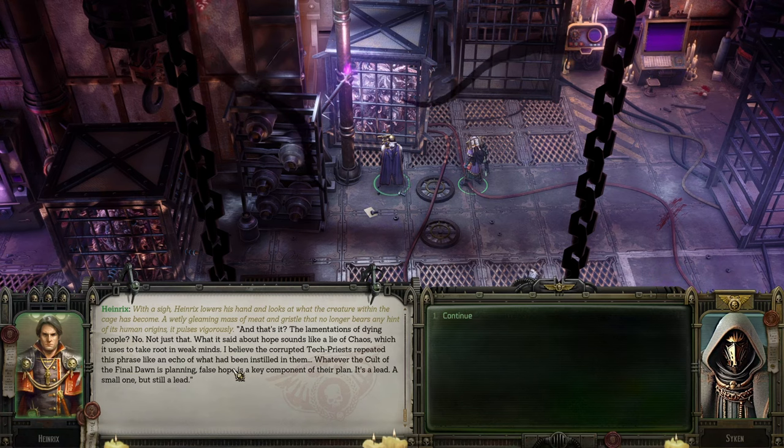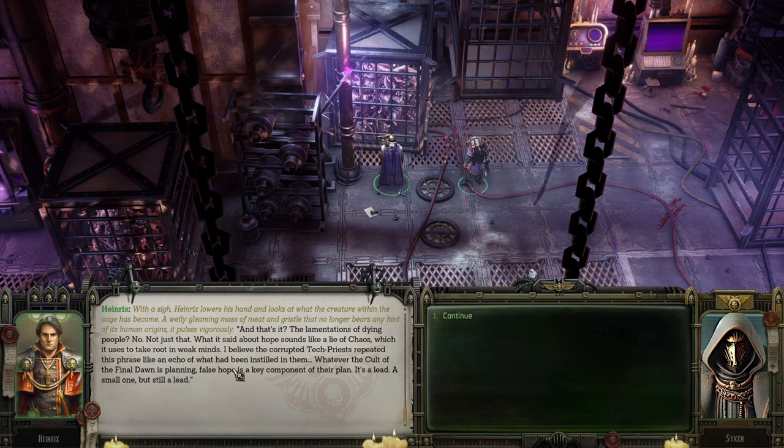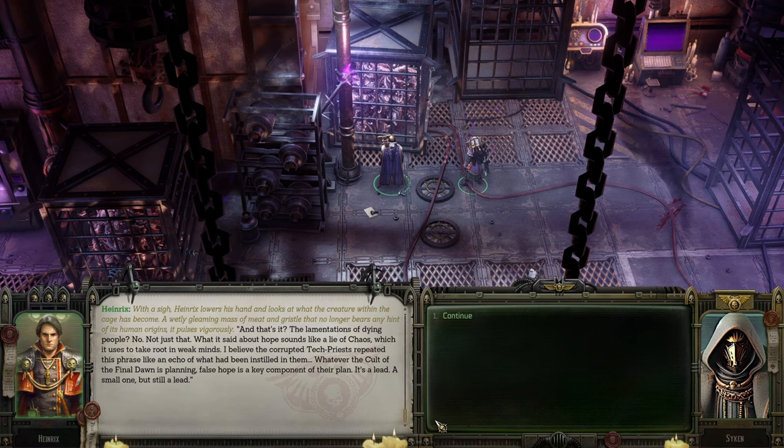What is said about the sounds is a lie of chaos, used to take root in weak minds. I believe the corrupted tech priests repeated this phrase like an echo of what has been installed into them. Whatever the Cult of the Final Dawn is planning, false hope is a key component of their plan. But do you know what bothers me, Rogue Trader? The number of people here - they are far too few. At lower levels, similar to the Manufactorum, are usually inhabited by millions. We still have work to do.